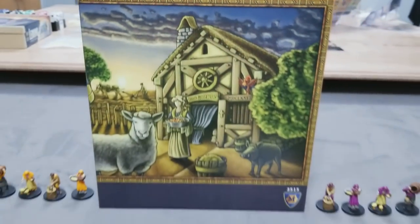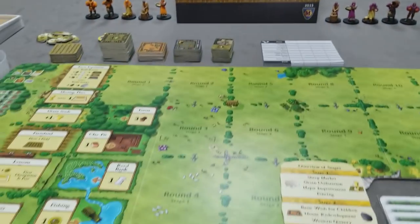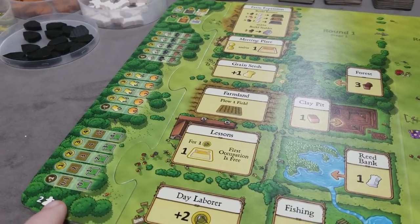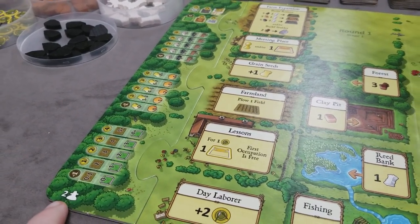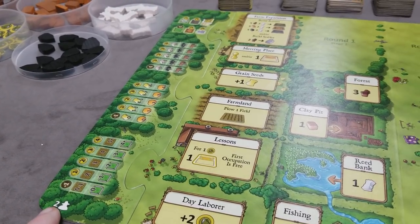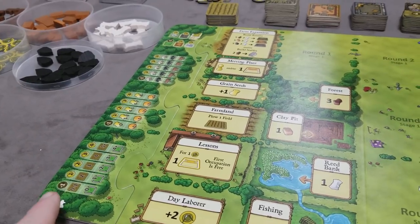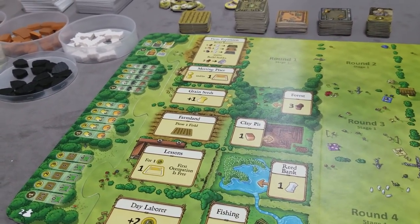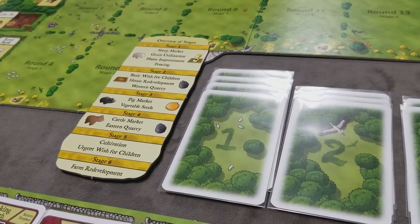Agricola: how to set up and play. First, lay out the game board and attach the extra board based on player count. For a two-player game, use the two-player attachment. At higher player counts, this attachment adds additional action spots that provide scaling.